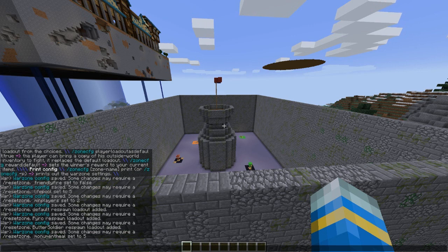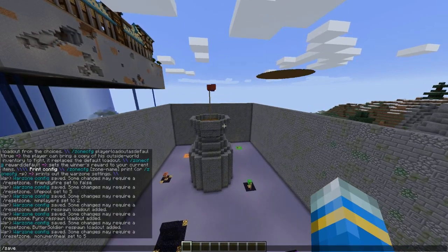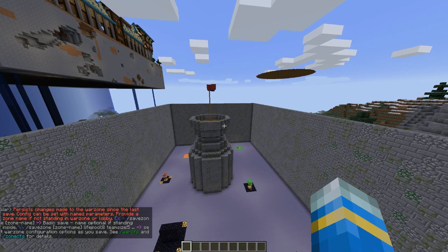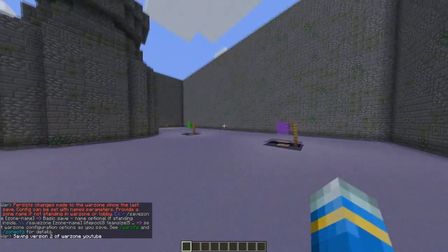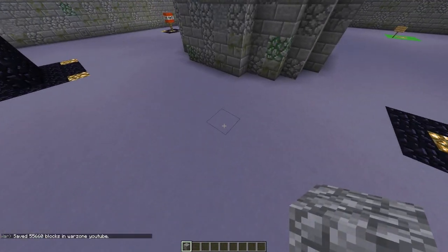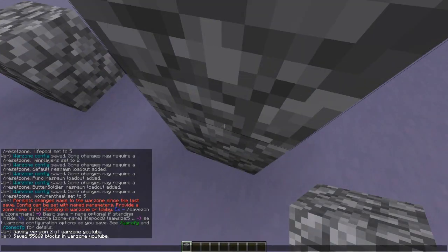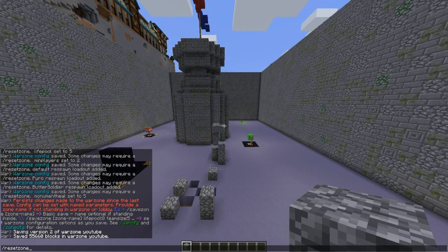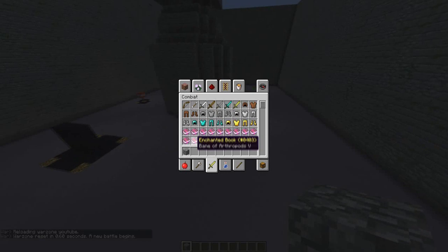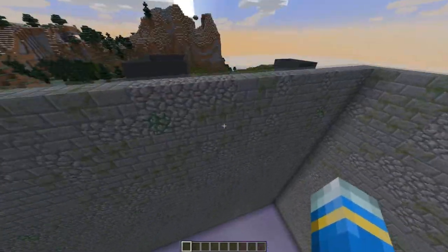Let me just check if there's anything I've missed. I think that's everything — you can obviously delete monuments and such. Now 'save zone' — yes, 'save zone YouTube' — so we've saved it. To demonstrate the reset feature: if I put some blocks down pretending we've played a match and people have broken blocks, at the end of a match it resets automatically, but you can do it by hand with 'reset zone YouTube'. Look, it worked — it even shows you how long it took. Such a cool feature, well done to the developer.